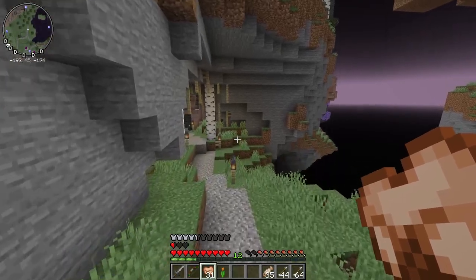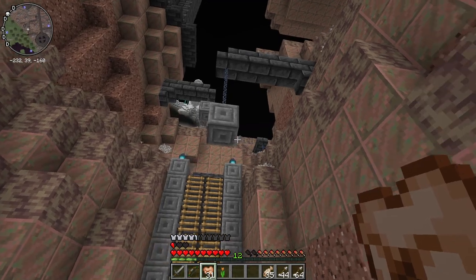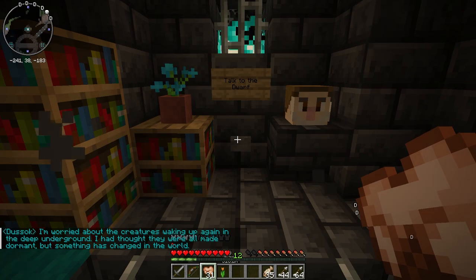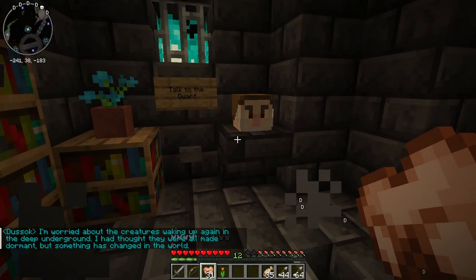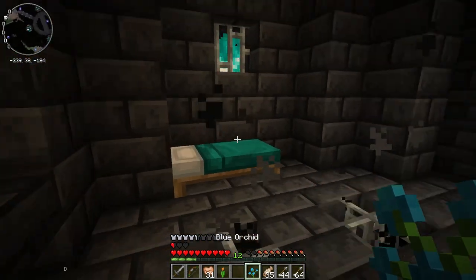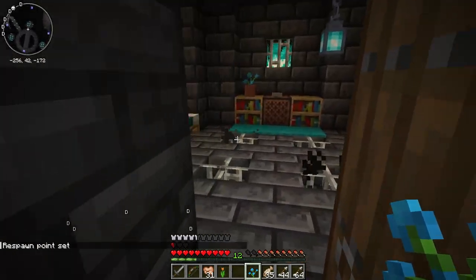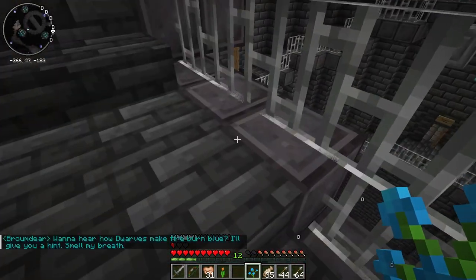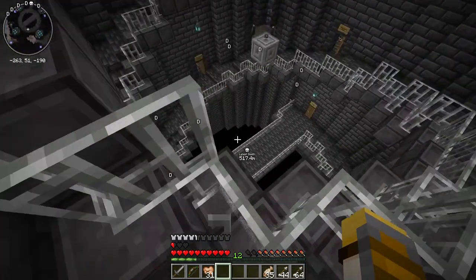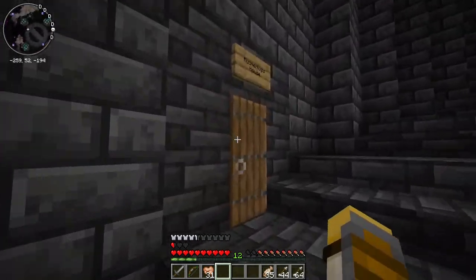Nice banner. We can go up the way or we could go underground. Residential district. 'I'm worried about the creatures waking up again in the deep underground — I thought they were all made dormant, but something has changed in the world.' Stealing a flower. Let's talk to all these villagers and see if we can find anything. Oh my god, they have netherite just laying down there! It seems that they found malicious things down there, so they decided to build upwards.